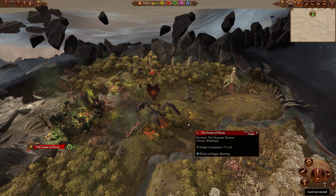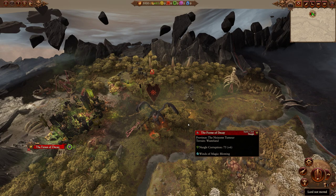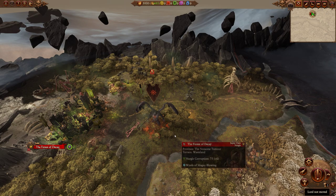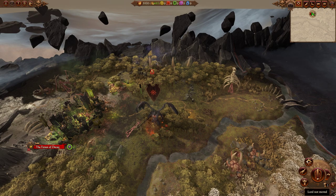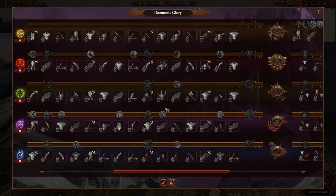So in theory, this has to be one of the best ideas that Creative Assembly has come up with in Total War Warhammer 3, or just in Total War Warhammer in general. The idea of customizing your own character, making a custom Demon Prince, and actually being able to change the visuals as he progresses.